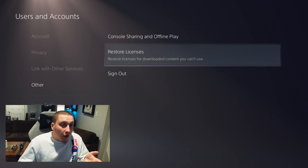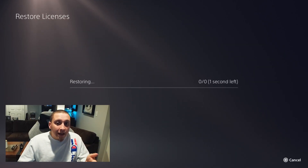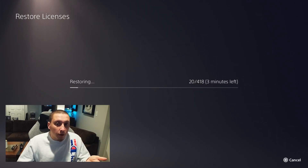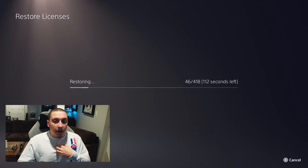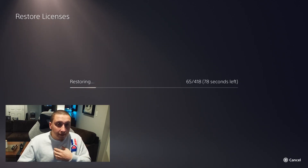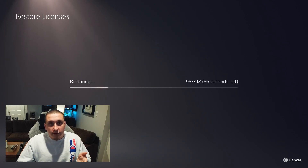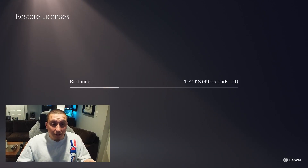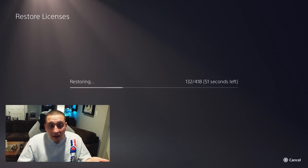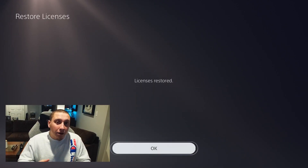I'm going to click Restore Licenses and hit Restore. It's going to pop up with the number of licenses it has to restore and a timeframe. It says 418 licenses for me. It only took about 60 seconds — you can see the time going down right there. I'm not sure if 418 licenses is just distributed across the games I currently have downloaded or if it counts old games, but it's super fast to do.